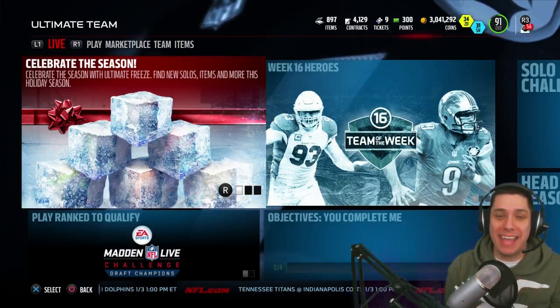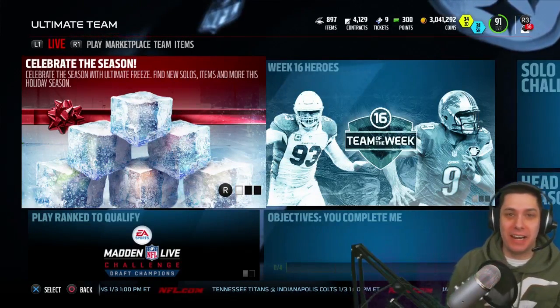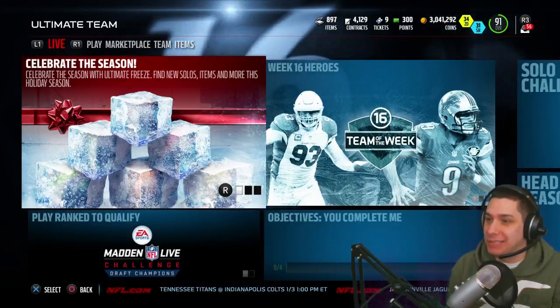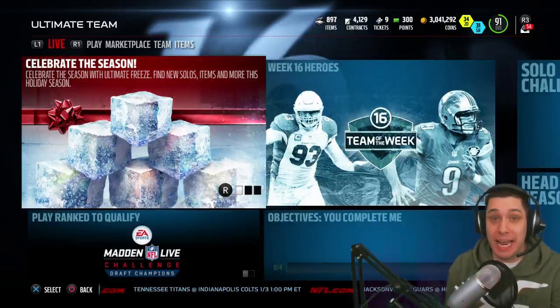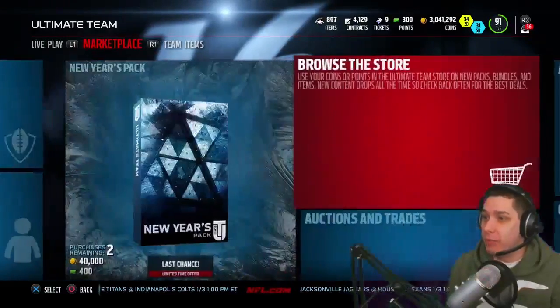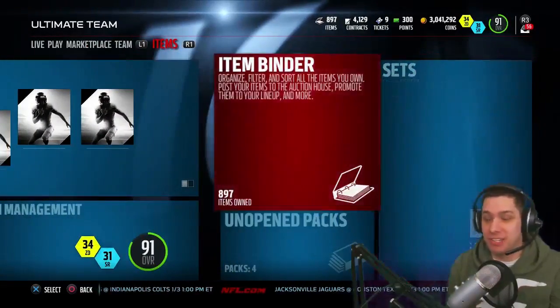Hey, what is going on guys, Clickwood here back again bringing you guys another Madden 16 Ultimate Team video. There are new gifts in Madden 16 right now, so if you guys are interested in pulling any new gifts, now is the time to do it. We've got all kinds of different new gifts that are in the game. I'm gonna go over here and show you guys some stuff that I've actually got.